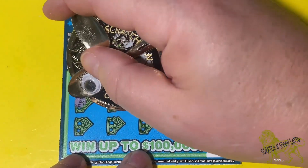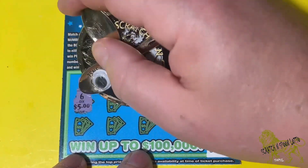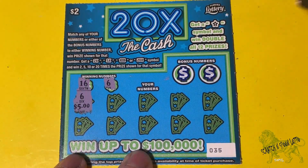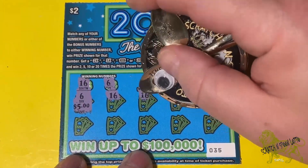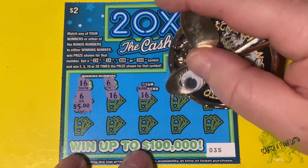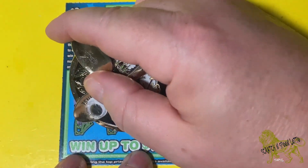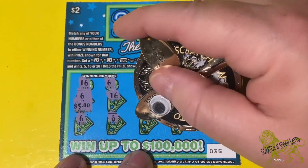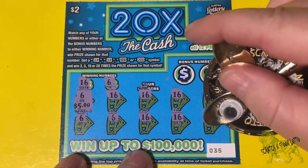There's a 6 right off the bat. I kind of seen the prize — it is five bucks. That's a good start. Let's see here... 16. Oh, this is gonna be a good one. I already seen the five bucks. 16 — is this gonna be a manual win all? 6. It sure is. 16. Manual win all!